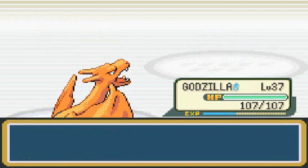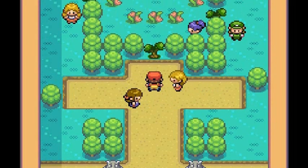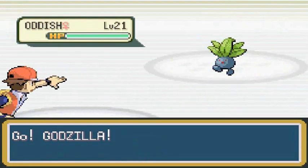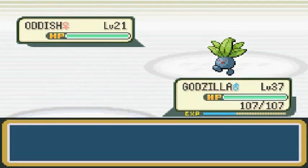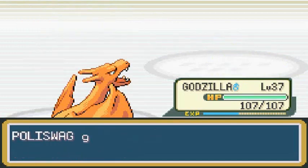Goodbye to that one! Poliwhirl is at level 32. The trainer complains we're too rough. We're going to destroy everybody with the same Pokemon. Moving on to the next beauty trainer who has an Oddish — let's use Fly, flying like an eagle.